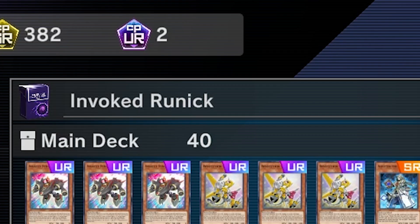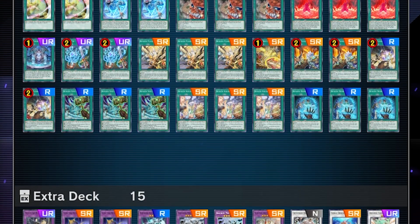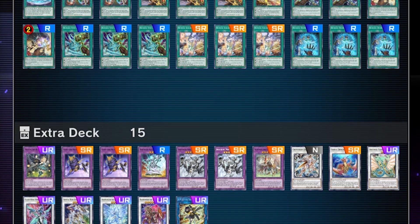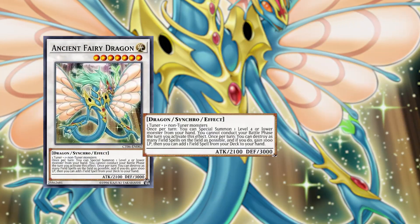Hello everyone, today we're playing Invoked Runick. This is another Runick version I created that performs really well, especially with Aleister as a recyclable engine that can use all of those Runick monsters. Paired with the Synchrons, you get access to a bunch of Synchro plays, and the card that puts the deck together is Ancient Fairy Dragon.